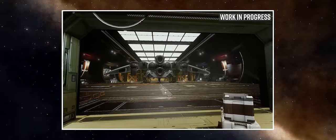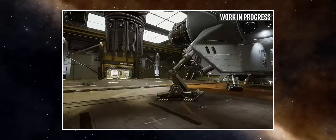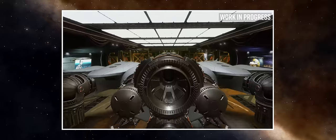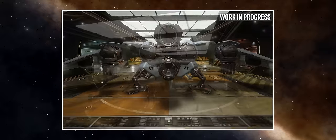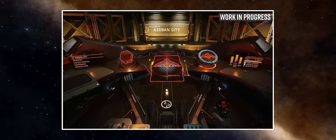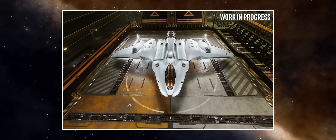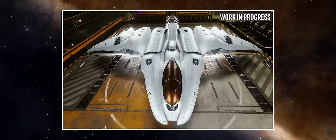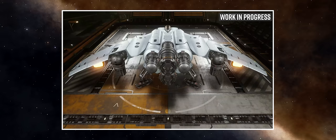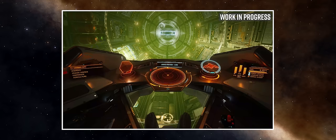We already know from Frontier's previous info drops that the Mandalay is a medium class, native SCO-enabled, exploration-focused ship. Frontier have given more information this month about just why they're introducing it. Current wisdom dictates that for maximum jump range from an explorer vessel, the Anaconda is the way to go, but any Conda driver will tell you the ship can be somewhat of a beast to fly in anything except a straight line. Being roughly the size of Iceland, it can be a challenge to couple that jump range with the requirements of surface exploration and exo-bio given the huge footprint.